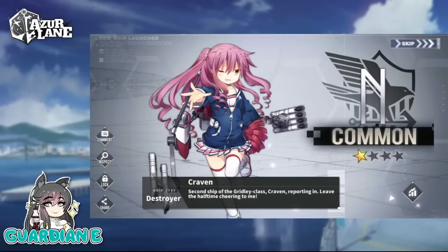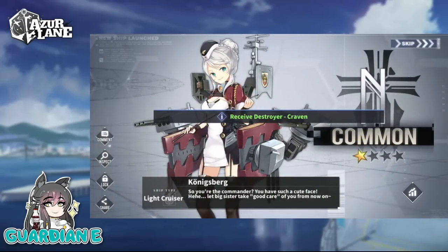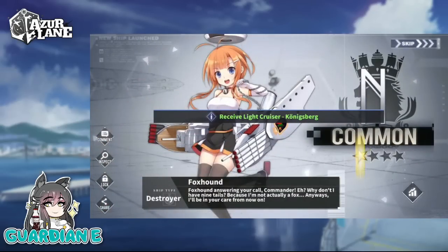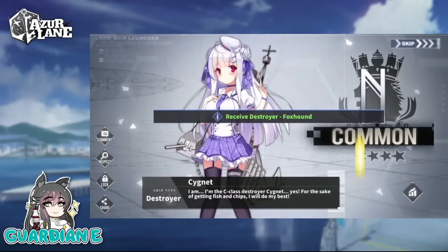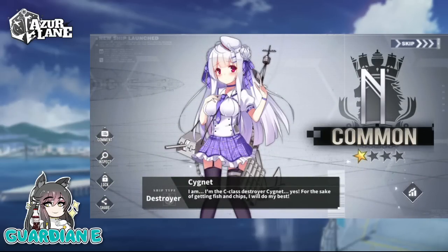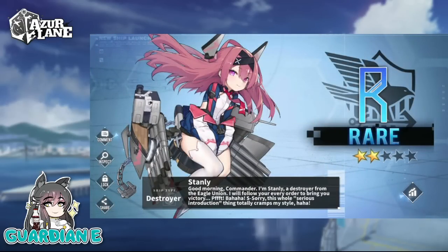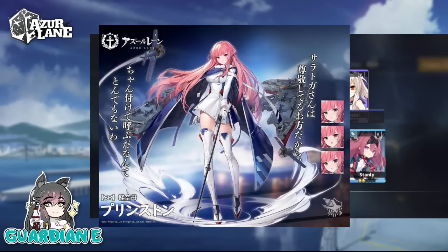We did get the announcement that Princeton is going to be coming — a new ship alongside a little mini event as well. Now, when Princeton was first revealed, a lot of people were speculating that we were going to be getting an Ashen Simulacrum rerun. So she's going to be part of a mini event instead, which is grindable much like Eskimo. You're going to have to do something like 60 runs of SP3, however it's formatted, to get Princeton for free. And she looks great — I'll go ahead and put up Princeton's art right now.